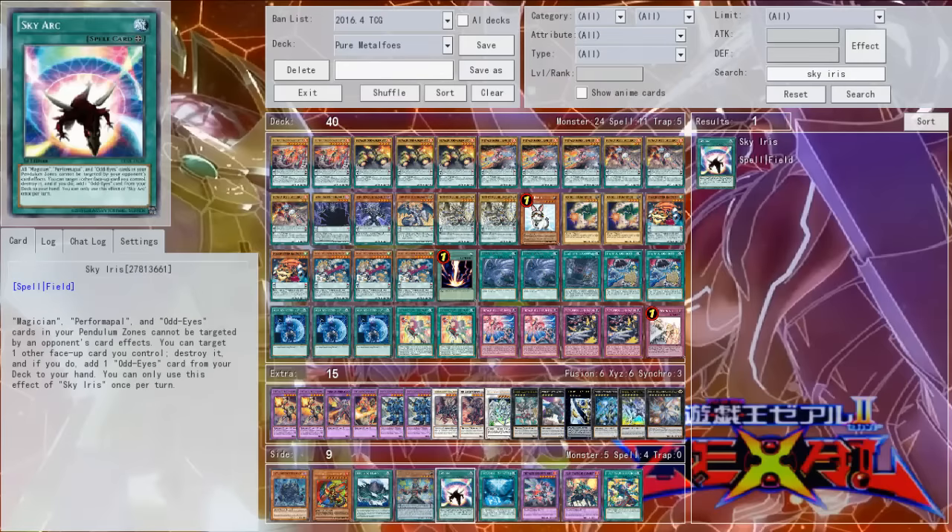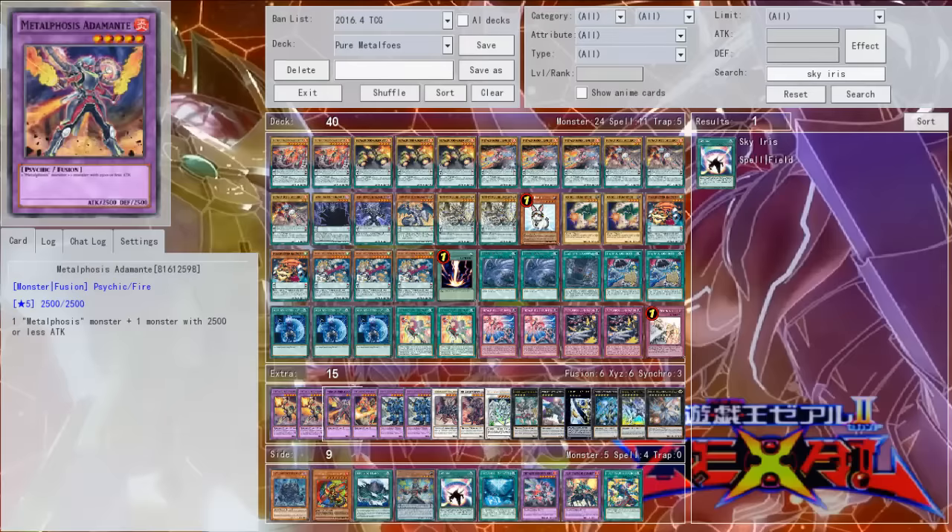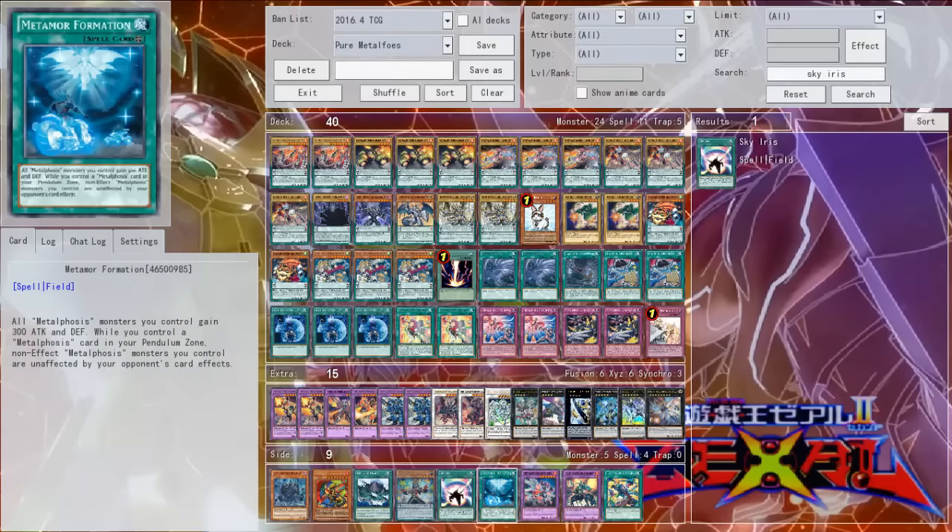Looking at the other Metalfoes cards not in this list — the Dark Illusion field spell's effect is: while you control a Metalfoes card in your Pendulum Zone, none of the Metalfoes monsters you control are affected by your opponent's card effects. The problem is the main card you're going to be summoning is Aura Hulk, and Aura Hulk is not an effect monster, which is unfortunate. The card is okay, but I just don't see its usage in a lot of Metalfoes decks at this point.